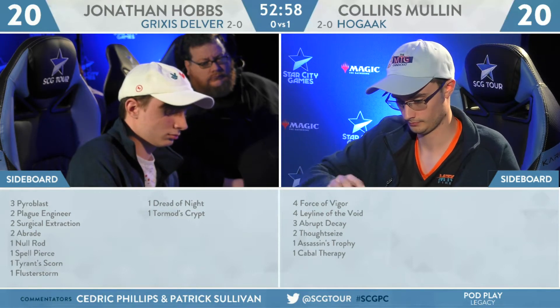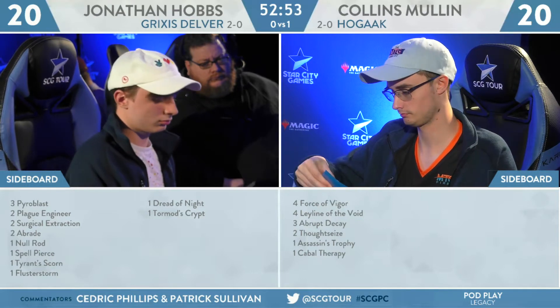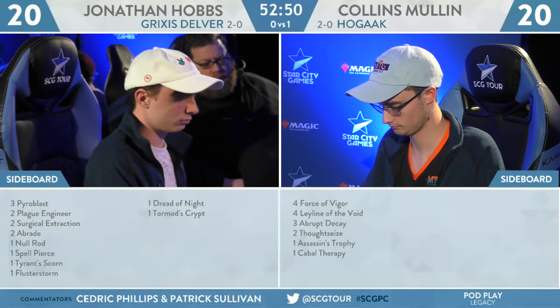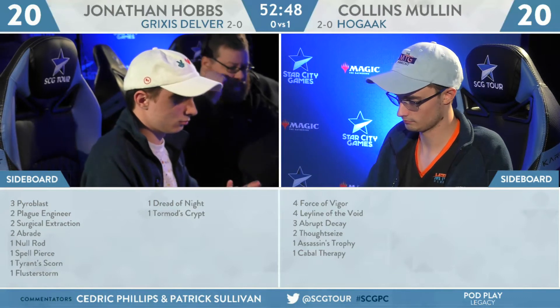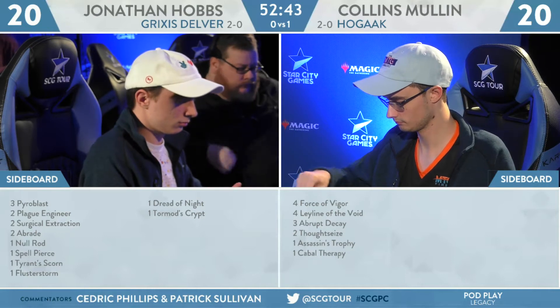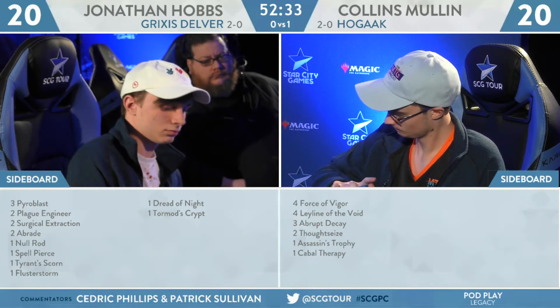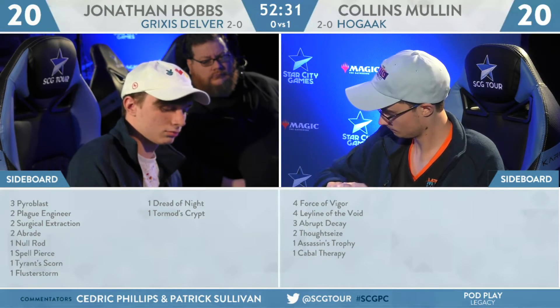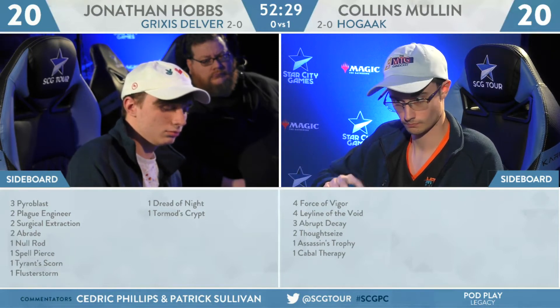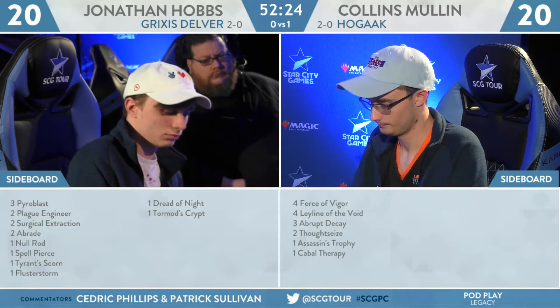In this matchup, bringing in answers for the battlefield — Abrupt Decay and Assassin's Trophy — makes me a little nervous on the draw because it's two mana against a deck with Daze and Wasteland. But the interaction is still good enough: if you blunt Hobbs' early pressure, you can do everything at your leisure. It's really easy to play around cards like Surgical Extraction and Tormod's Crypt. Even if they're a little shaky on the draw, they increase exposure to Wasteland only slightly — still good enough to bring in.